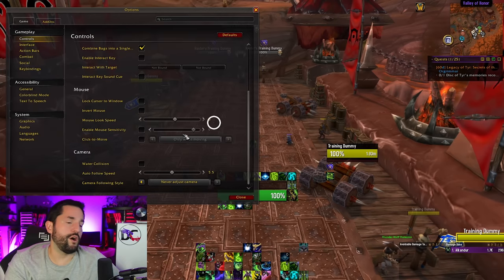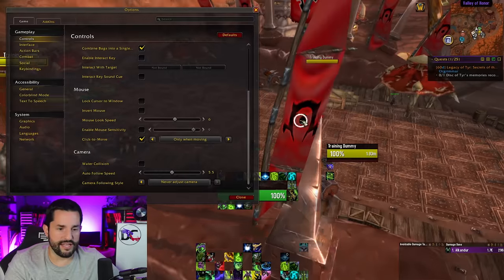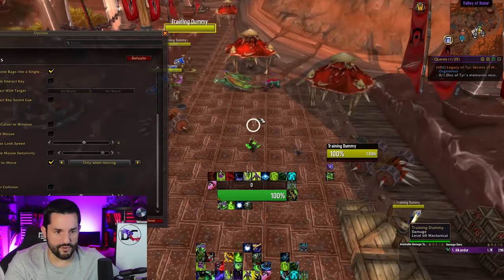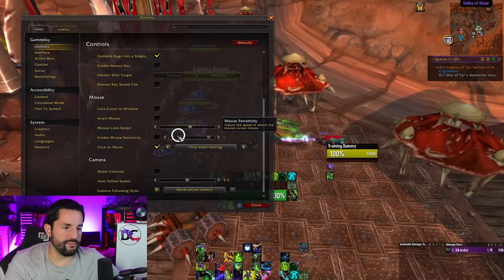This is disable click-to-move. Please do not use click-to-move. I didn't even know you could play the game like this — I'm right-clicking on the ground and my character is running to that location. No, no, no — this isn't Diablo, people.